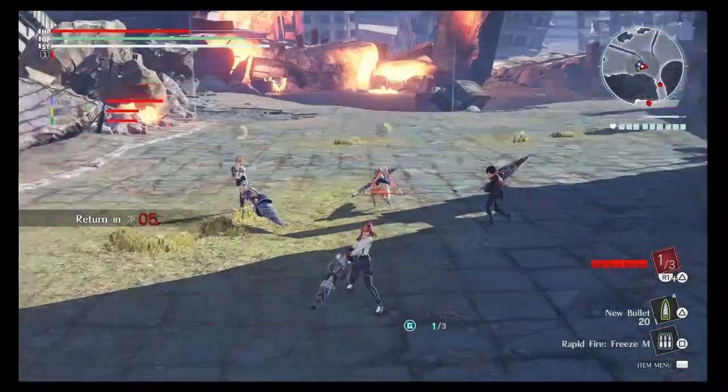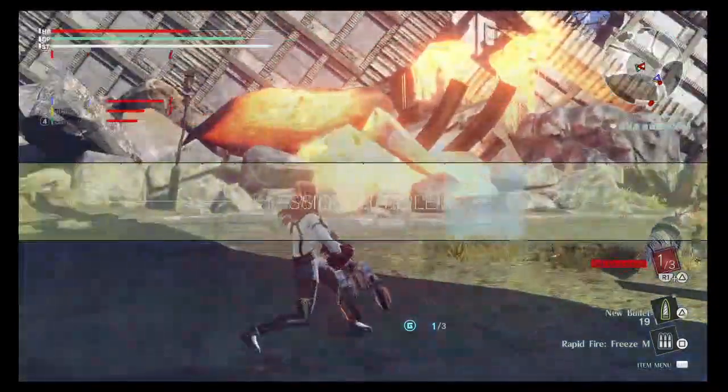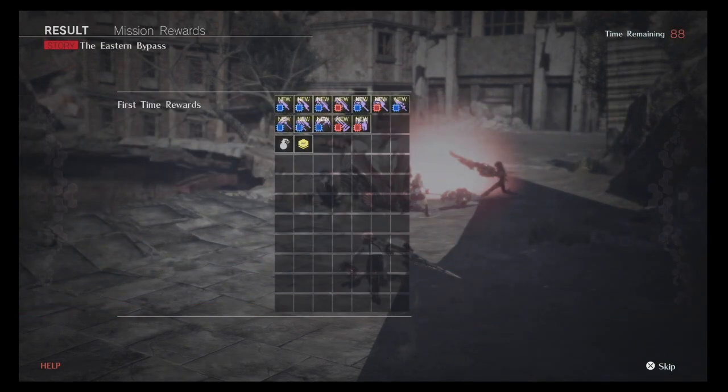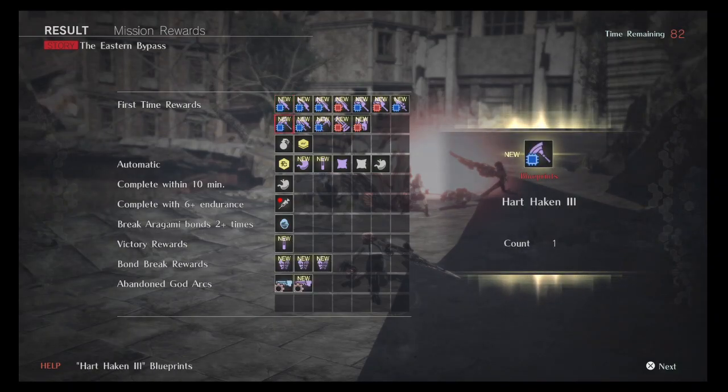This is how my bullet works — I'm gonna hit Fiend and watch Claire get healed because it's an AOE. Oh, I hit Fiend and she ran off, so Claire didn't get it. You see the automatics — completed with six endurance, I didn't die. Those dots under you represent endurance. You don't want to lose those dots. Breaking origami bonds two or more times gives you an extra item. It doesn't look like a lot now, but in later missions it is a lot.